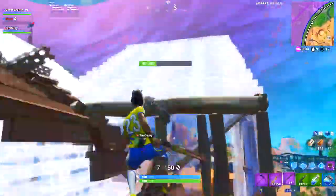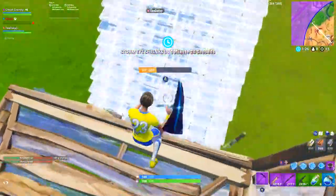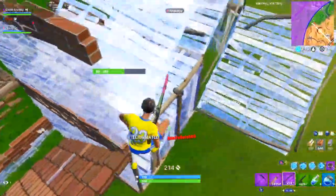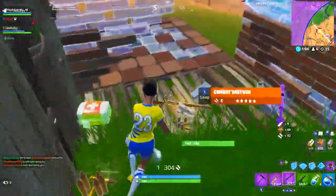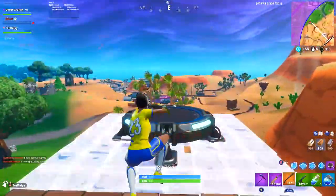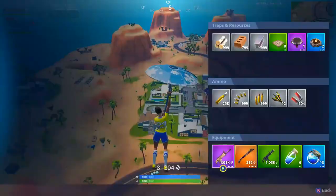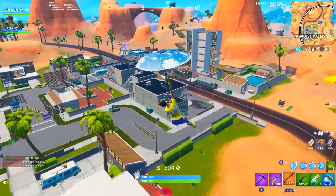It wouldn't be fair to only talk about the positives, because there are some pretty big negatives as well. The biggest one, hands down, is that the shotgun-revolver combo really offers you no structure-destroying potential. Shotgun-SMG is perfect for those fights where you hit a high-damage shotgun shot to make your enemy very weak, then when he builds to protect himself, you just spray down the structure with your SMG until you sneak in the 1 or 2 shots required to finish the kill. You simply don't have that ability with shotgun-revolver, since the revolver takes 3 shots to break a full-health wood wall and 2 shots to break a newly built wood wall. The old shotgun-deagle's ability to one-shot even fully built wood walls was absolutely one of the main factors that made it so dominant, and the revolver simply can't compare to that.